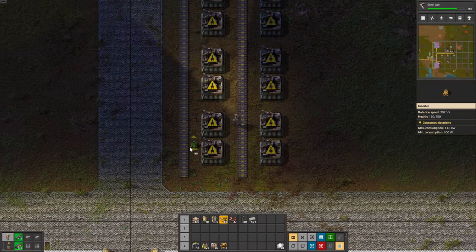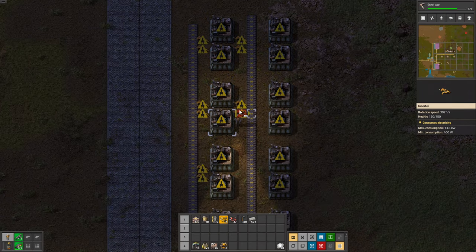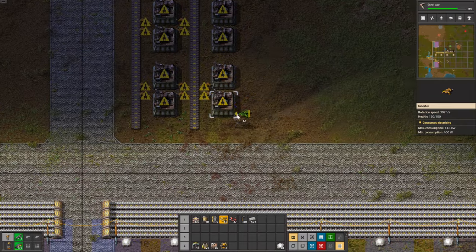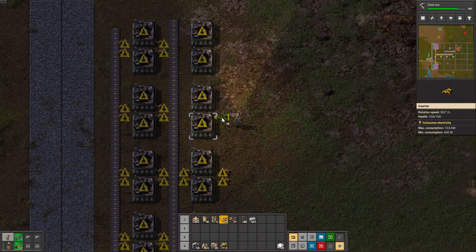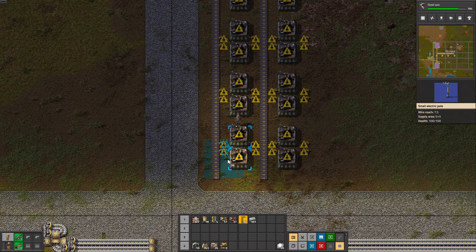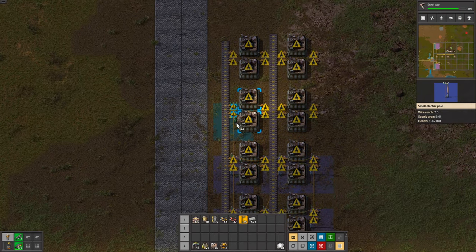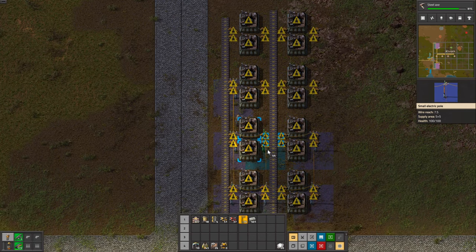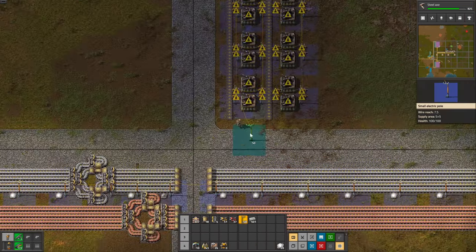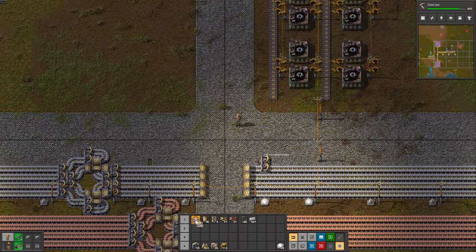Now we need to place the inserters. If you do decide to put gears on the bus, you will need at least two belts — one is probably not going to be enough. And finally we need to put power. We need to put poles back to the bus. We are going to unlock medium poles soon — they have a bigger reach, so we'll replace these later.